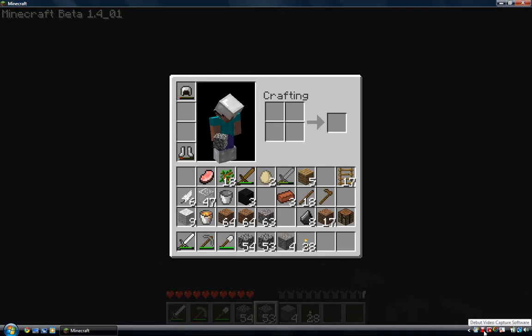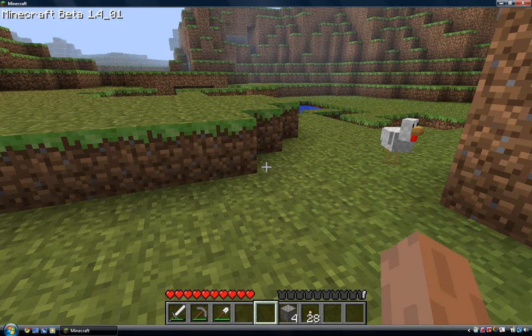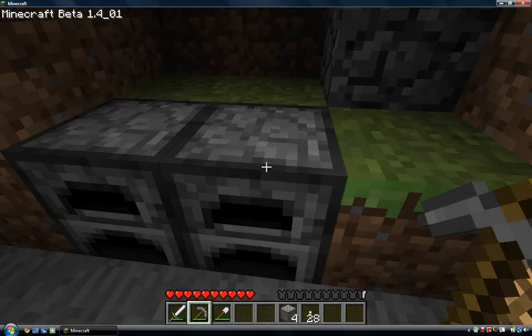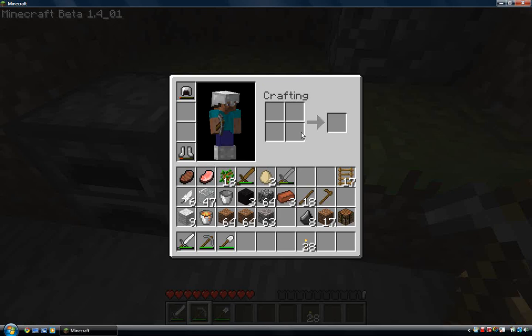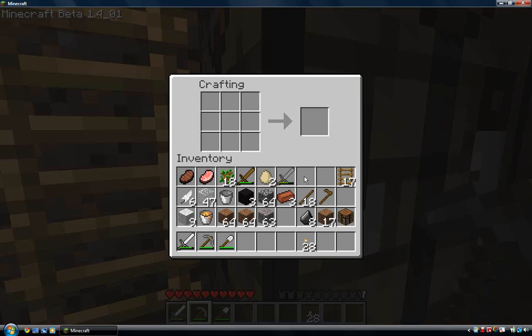I'm up here at the top — it's daytime now. I've already taught you how to build the furnace, so you should have some wooden planks left over. You put the wooden planks in the bottom of the furnace, put the iron ore above that, and while it's loading it should look like this. When it's done, you get iron ingot — and that's your smelted iron.